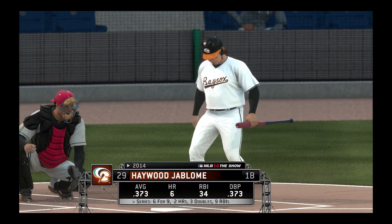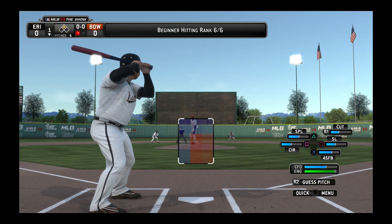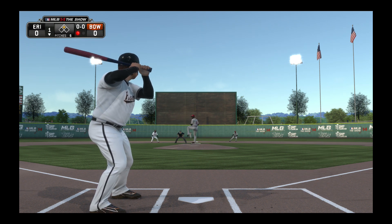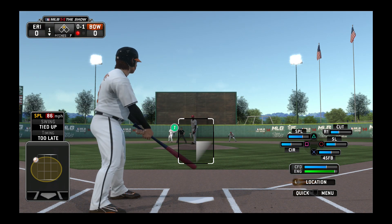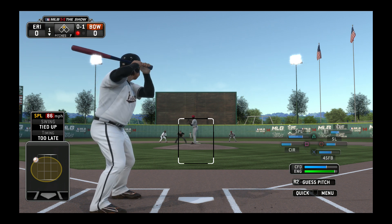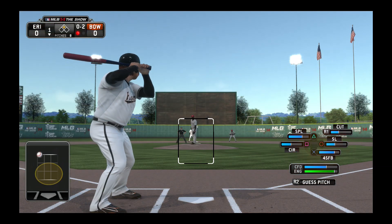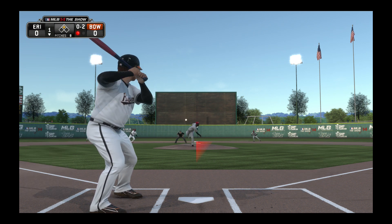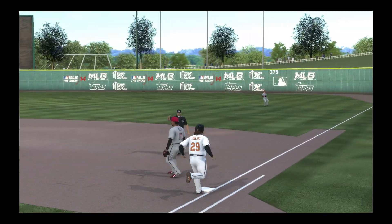His Dudeness Dirtbag will stand in — look at that average, up over .370 to start the ball game. Here's the first offering — a hearty cut there to begin the at-bat, nothing and one. Gets the fastball by him, he's in control at 0-2. Getting a few steps off second there. Now the pitch — reaches down and hits this one on the ground to short, in time to first, and there are two away.